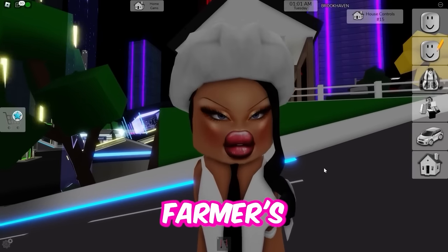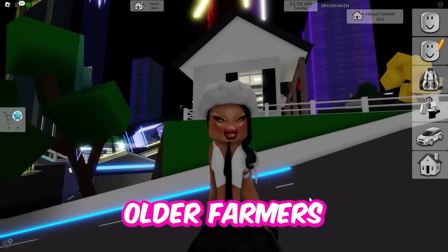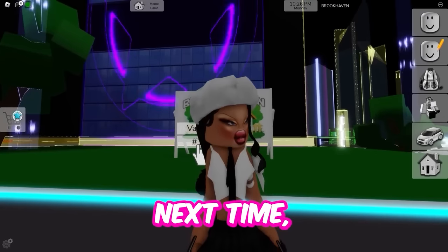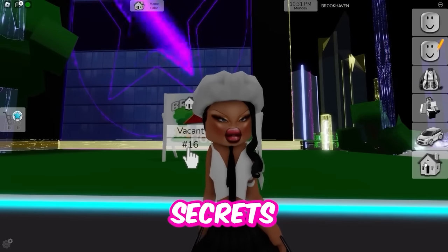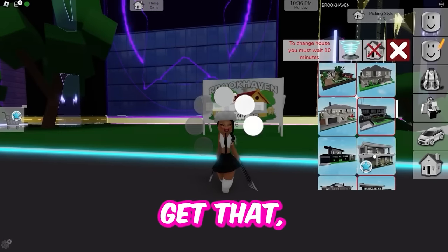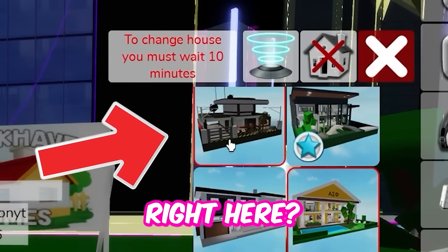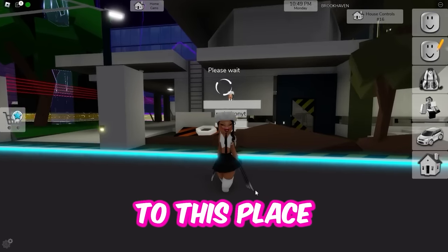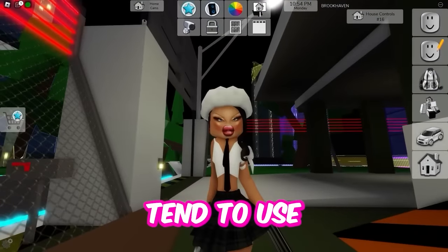So I guess if you're ever kidnapped at a farmer's house, then you can leave like that. You would not believe how many times older farmers trapped me in their stupid house. For the next hack, we're doing another secret room. I don't know why there are so many secrets in this town. So you're going to want to get that jail-looking kidnapper creepy house, which is this one right here. And we're going to go to the secret room inside this house. I get kidnapped to this place quite a lot — a lot of creeps tend to use this place.